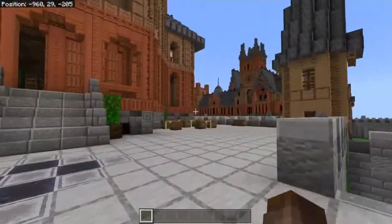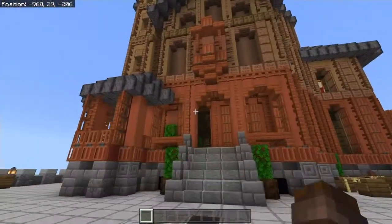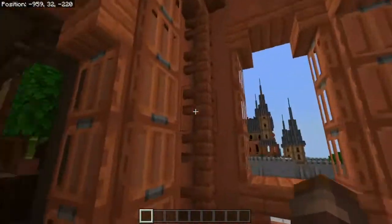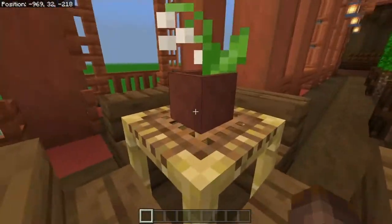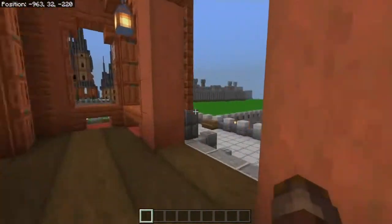Here we have two small round towers on either side of the middle part of this build. We can also go inside — I used the same roof pattern here again. This right here is like a tea room where people can go and drink tea. I think it's a nice little area which gives you a good view of the surroundings.